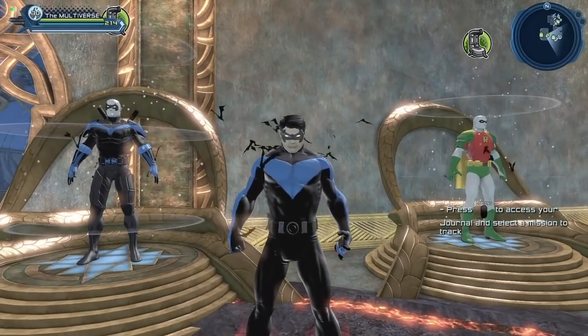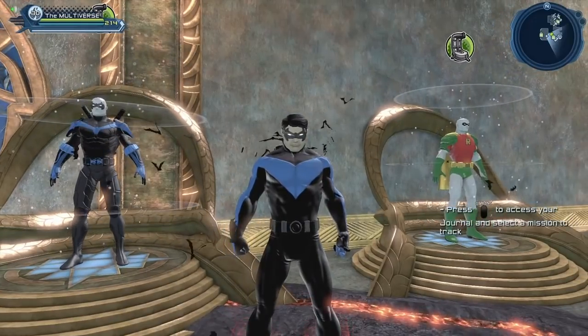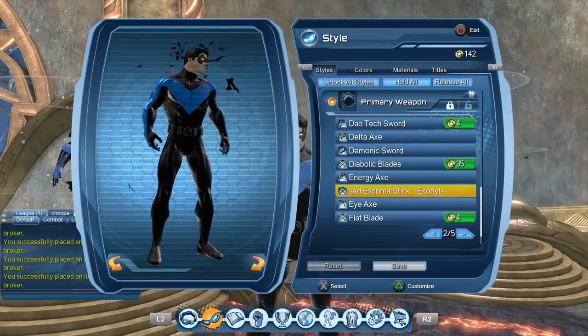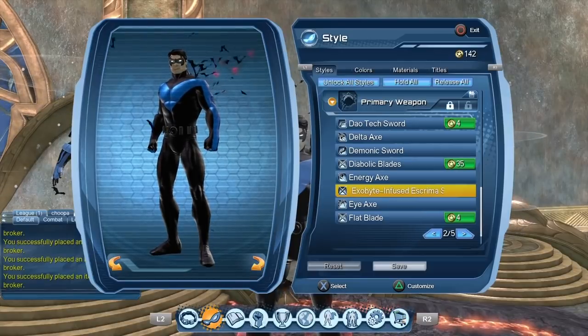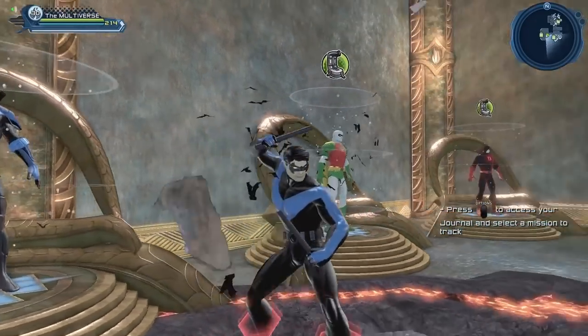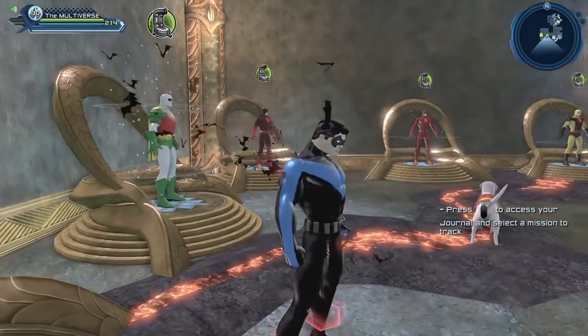Hi guys, welcome to Multiverse. One question that often comes back is how can you get the Nightwing Sticks? Technically the name is the Exabyte Infused Escrima Sticks, but pretty much everyone calls it the Nightwing Sticks. If you talk to someone about the Nightwing Sticks, they'll know what you're talking about — those sticks that you can use if you're using dual wielding as your weapon choice.